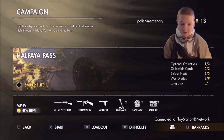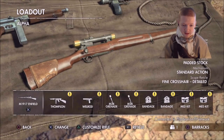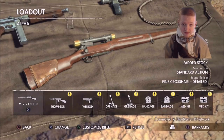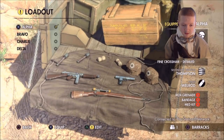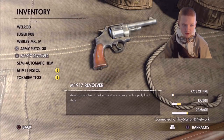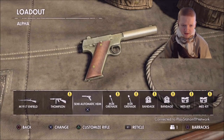This is a much harder mission than the last one — it's in the daytime, when the last one was at night. We're going to be using the Enfield rifle here because it has very little muzzle velocity and there are some really long-range shots we're going to be taking on this map. For sidearm, we'll use the HDM.